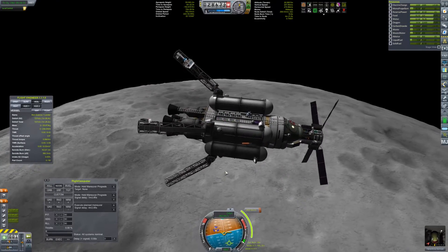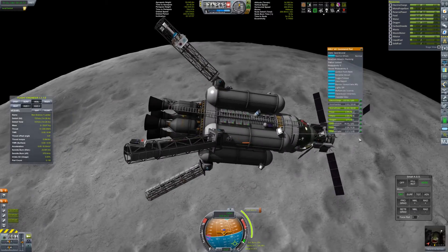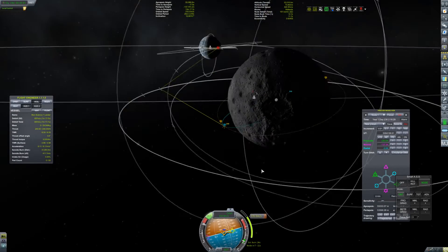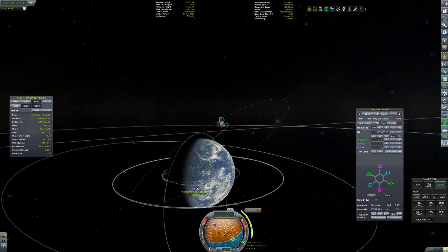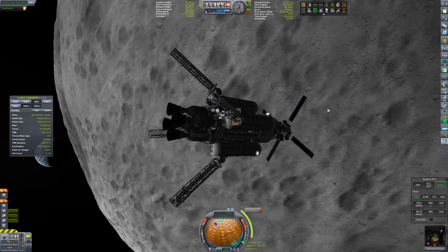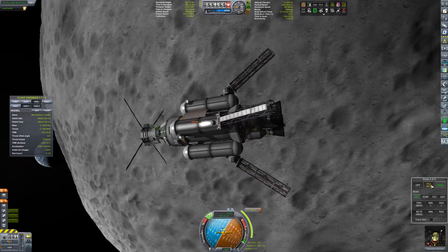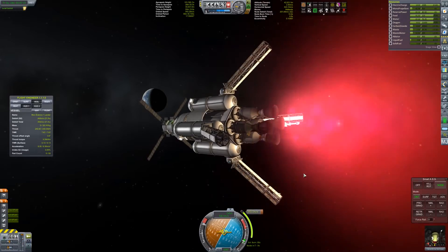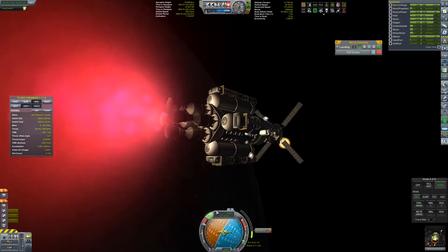I'm in orbit with 700-something meters per second left — plenty to get home. I do a little time acceleration and correct my orbit slightly, burning at an angle to get it better suited for going to Kerbin. As you can see on screen with that quick maneuver node, I want to enter Kerbin's atmosphere to aerobrake, because I'm not sure I'll have enough fuel to bring the apoapsis down to a respectable speed for re-entry on its own.